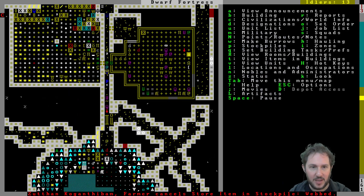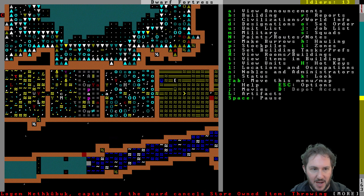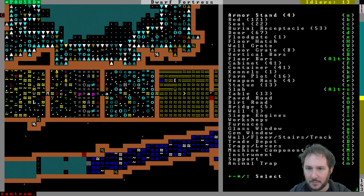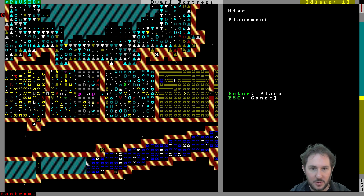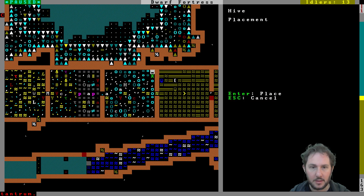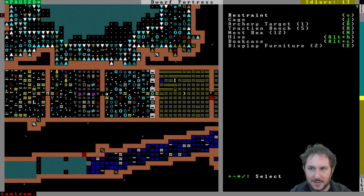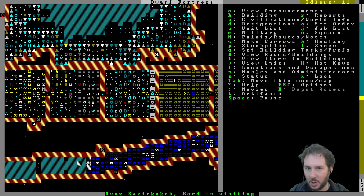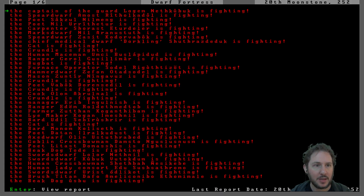Now that we have access to the outdoors, we can make some hives. Let's do that — alt H for hive. Once we put those there, hopefully we'll be able to start putting in some bees. Captain of the guard is fighting.